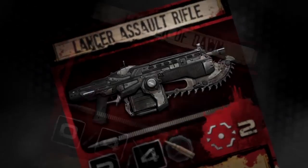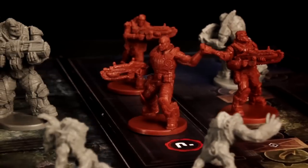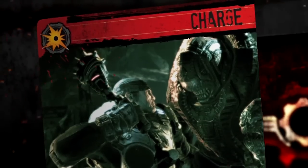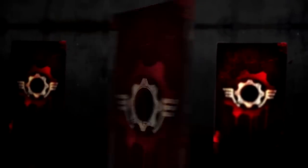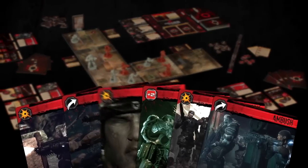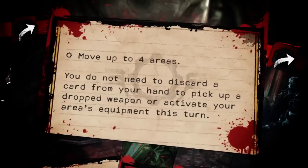Highly trained tacticians and experts in a wide range of weapons, COGs have a number of tricks at their disposal. Order cards allow you to pull off spectacular moves, charge into fire, take quick cover, or lend a hand to a teammate. On your turn, you'll play one order card to move, attack, or use that card's printed ability.